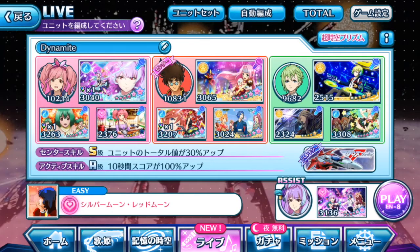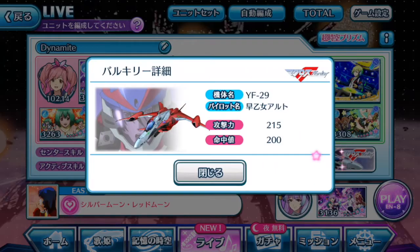During the Valkyrie attack phase, having the better Valkyrie with higher attack points will be beneficial. It doesn't help boost your score directly, but it does help get Chou Utahime mode activated with more definite results. With Chou Utahime mode activated, we will produce more score notes during that mode, which will help in your total score at the end.